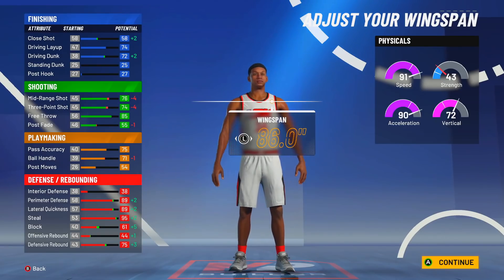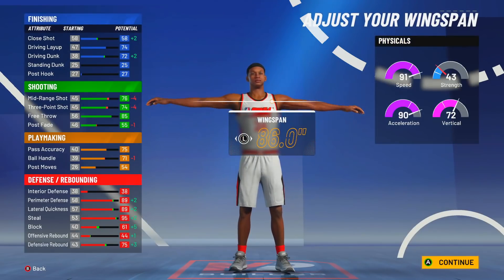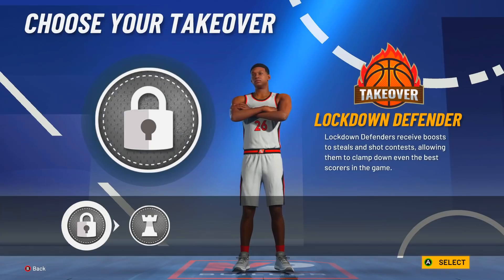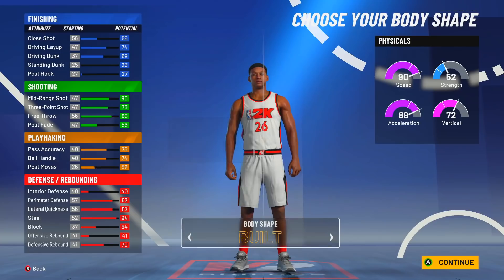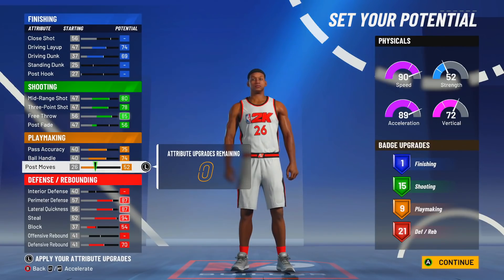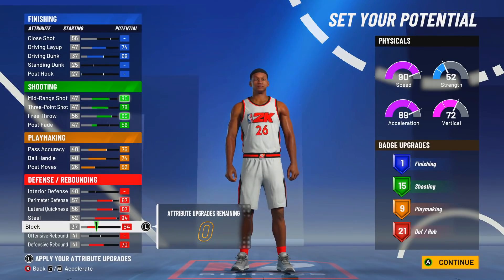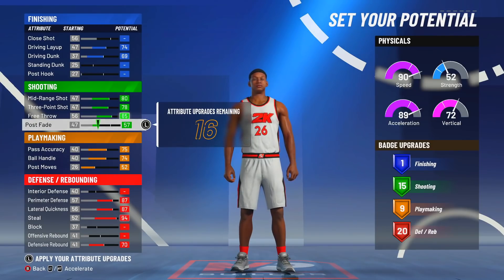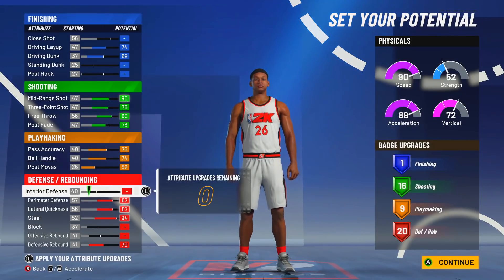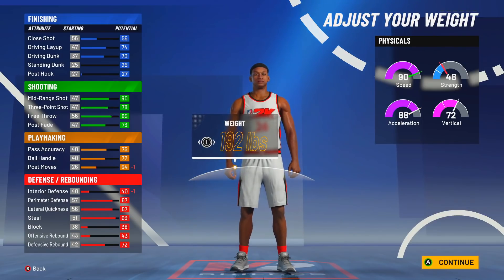I was looking at this build all day, I tweeted it out. Some people were like, you got to drop the build. But the thing is it's 6'5" and look at the takeovers — you're getting lock and playmaking. Here's the thing about this build: there are so many different ways to make it in terms of stats and how you put up each category. So if I wanted I could put more in the shooting and get 17 shooting badges and still go back to 6'5", still go lowest weight.